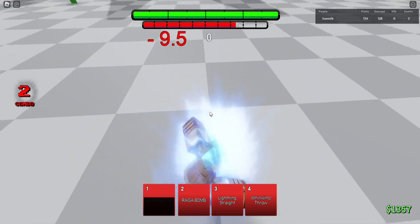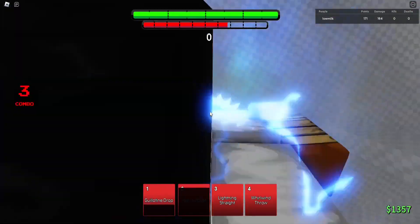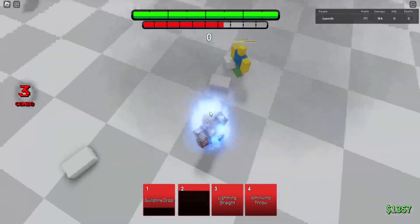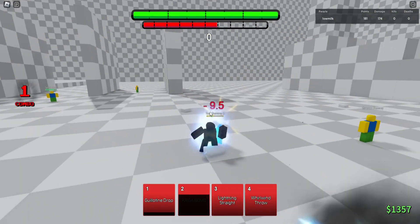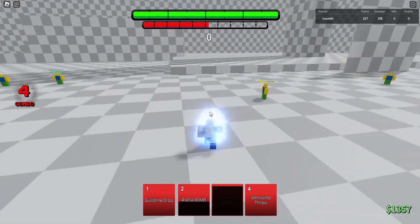You have Riga Bomb — you take this, throw him up in the air, spin him around. You have Lightning Street, which is like this — you smack him around a couple of times and then you send him all the way over there.